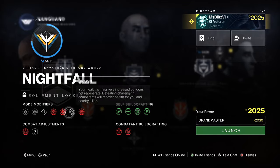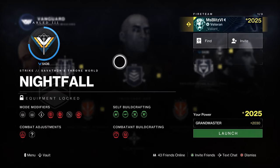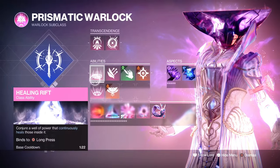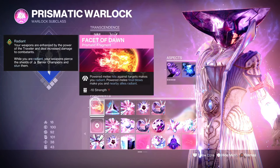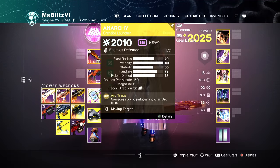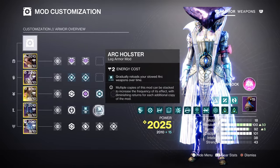Hello everyone, today I'll be doing a solo Grandmaster run with Warlock. For my subclass I'll be using Prismatic with the Stasis Winter's Wrath. Here are the mods and fragments I'll be using. For my kinetic I'll be using the Stasis grenade launcher, next a pulse rifle with Jolt feedback, and for my heavy I'll be using Anarchy with the cute donning ornament.